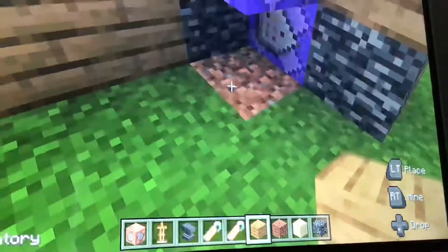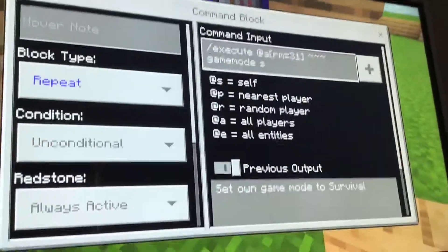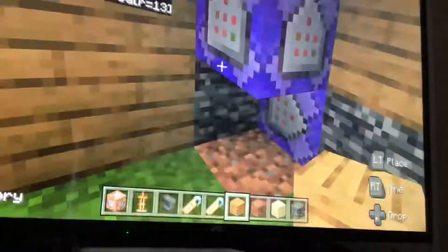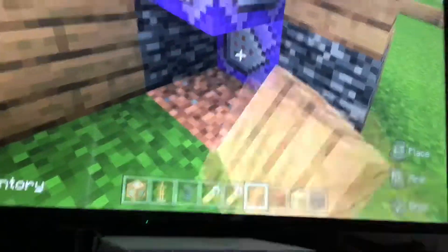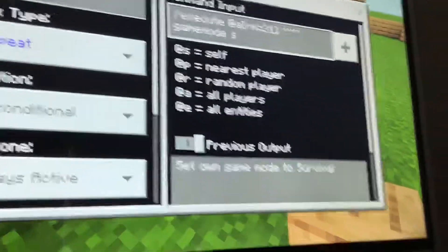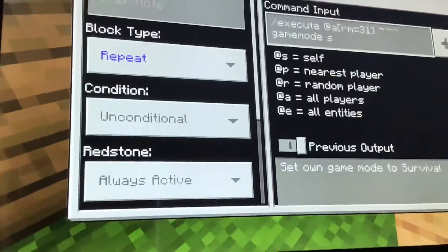The R in this must be less than the RM in this. And then the last command: execute all players, RM equals 31, because it has to be bigger than the radius of the first one. The RM equals 31, game mode is set, and all of them are repeat and always active.